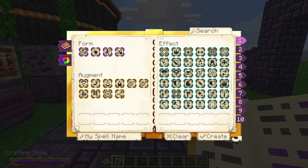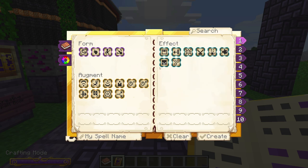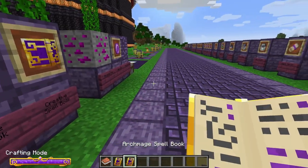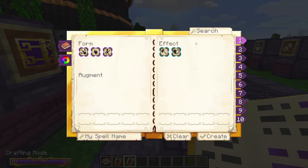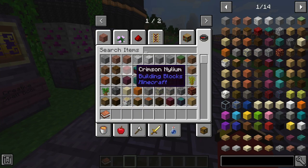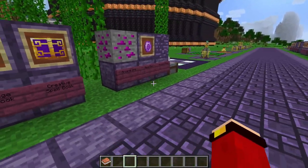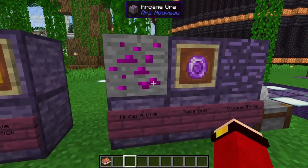The Creative Spell Book has every single spell in the mod when you open it, and you can search through them. The other books can do the same search. If you want every single spell available, just craft the Creative Spell Book.